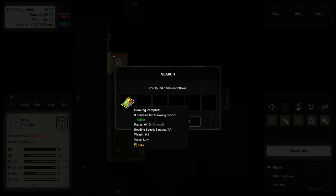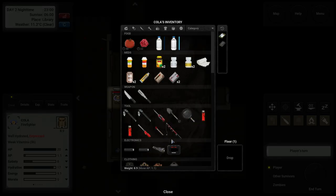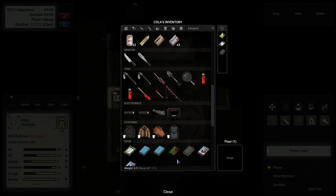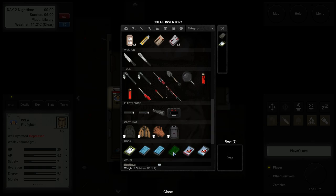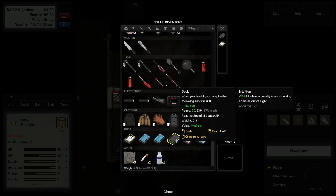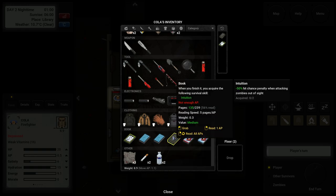A recipe! Now shut that door. Let's read a book — not enough AP. If that bangs on the door I'd be so close. Let's read again and then drop it — that's a lot of pages. I got an Intuition trait. We're going to wait until daytime — I'm really nervous. I'll read some books off camera and come back. Oh — this button turns the flashlight on and off. I have a flashlight!